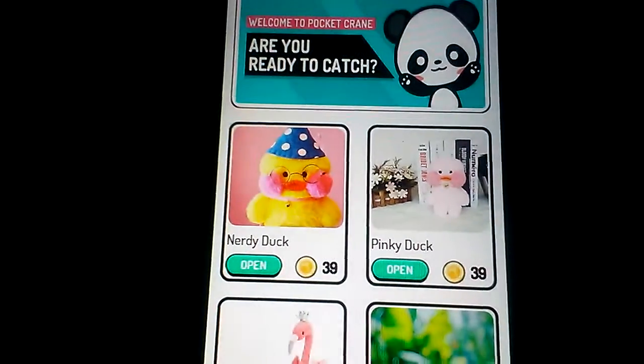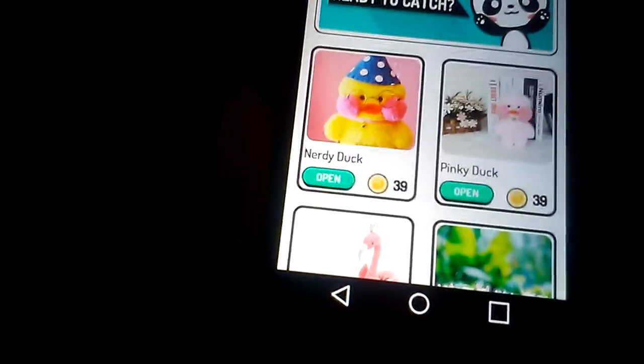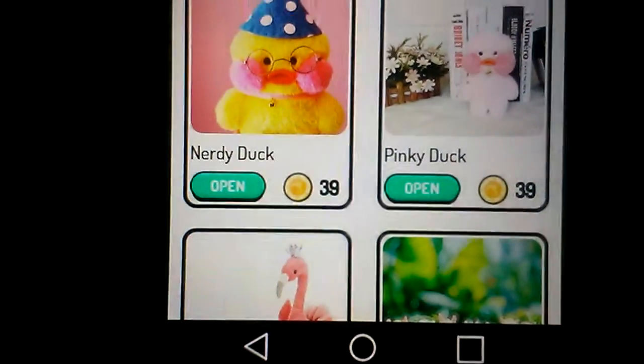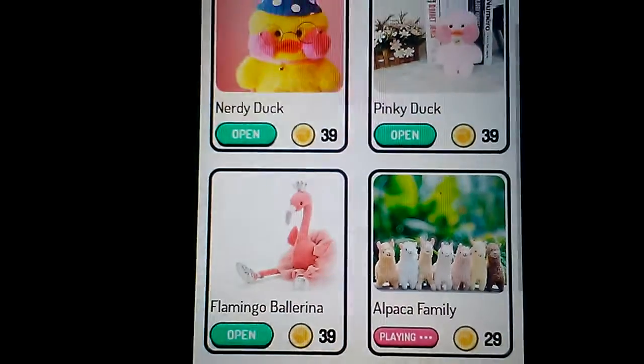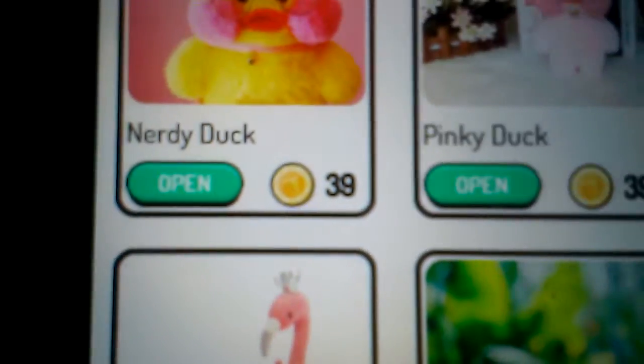Let's look at the online mobile app Pocket Crane. As you can see, we have some expensive machines: the Nerdy Duck, the Pinky Duck, and the Flamingo Ballerina — those are all 39 coins per play.